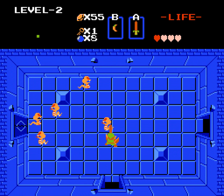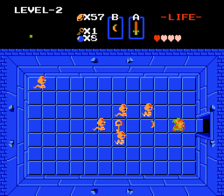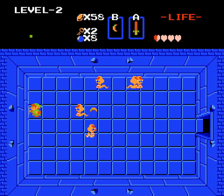New enemy in here — ropes. That is their name; they are the common snake enemy of Zelda games. I'm trying to think of how many games they've appeared in — I think they only appear in the 2D Zelda games. Their first appearance was here and they came back in A Link to the Past. I'm trying to think if a version of them appeared in Zelda 2 or not.